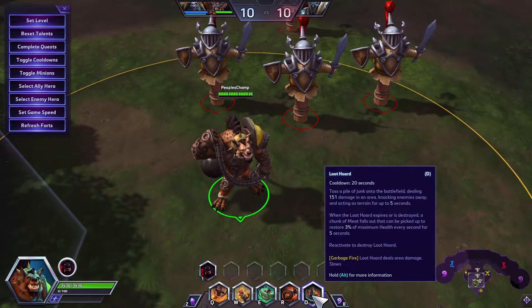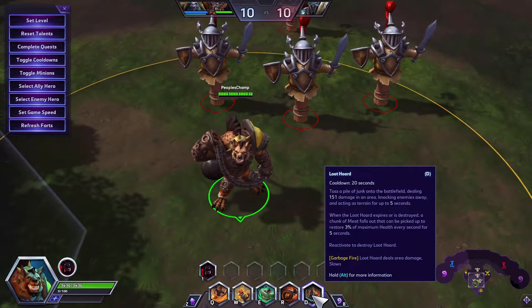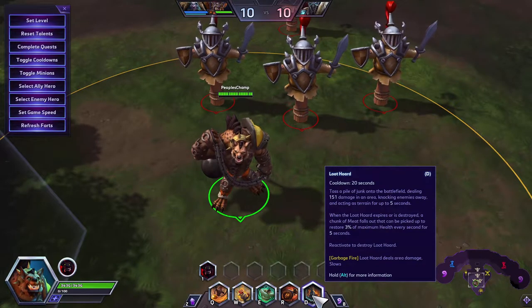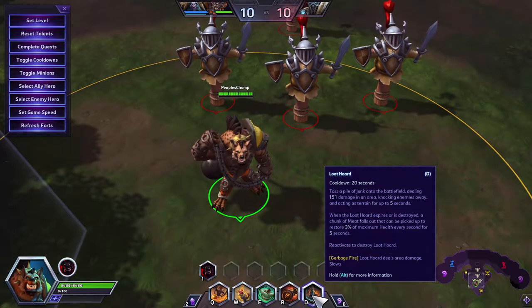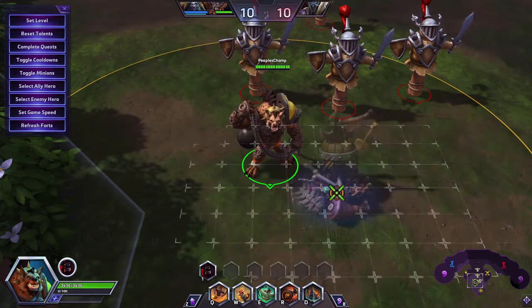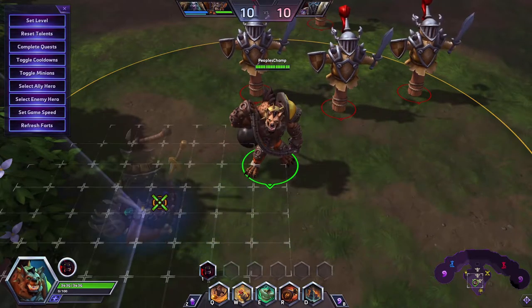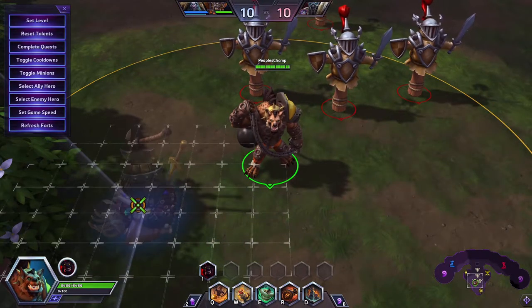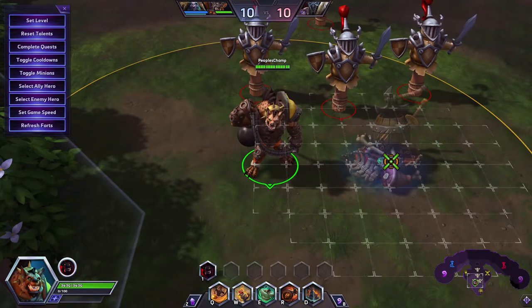The first ability we're going to take a look at is Loot Horde. You toss a pile of junk onto the battlefield dealing 151 damage in an area, knocking enemies away, and acting as terrain for up to five seconds. When the Loot Horde expires or is destroyed, a chunk of meat falls out that can be picked up to restore 3% of maximum health every second for five seconds. You reactivate to destroy the Loot Horde. It's connected to a map cell, which makes sense because it's going to create terrain.